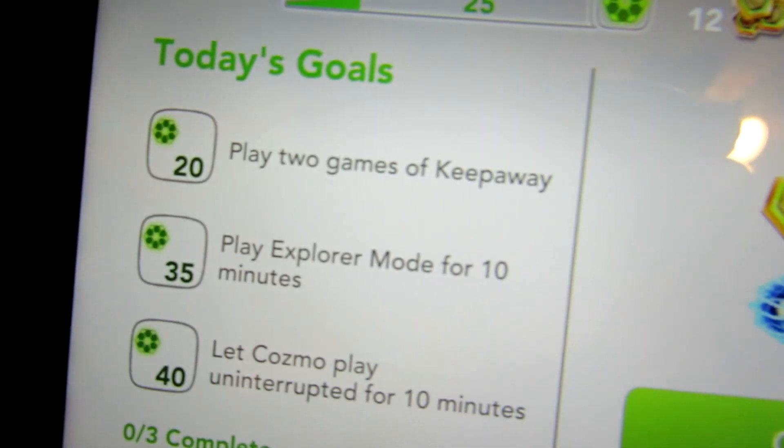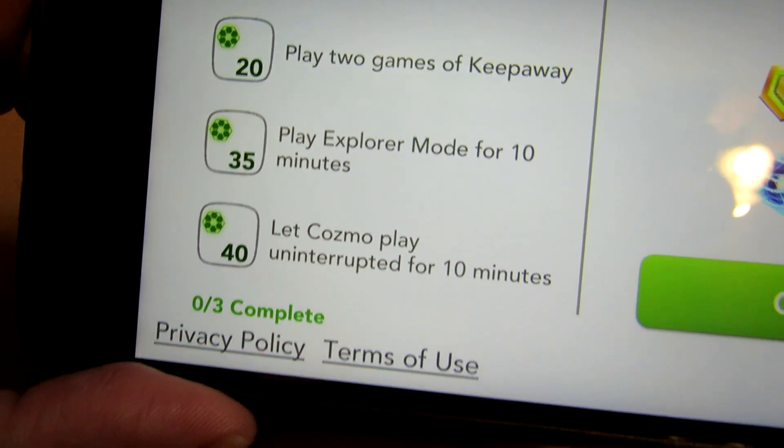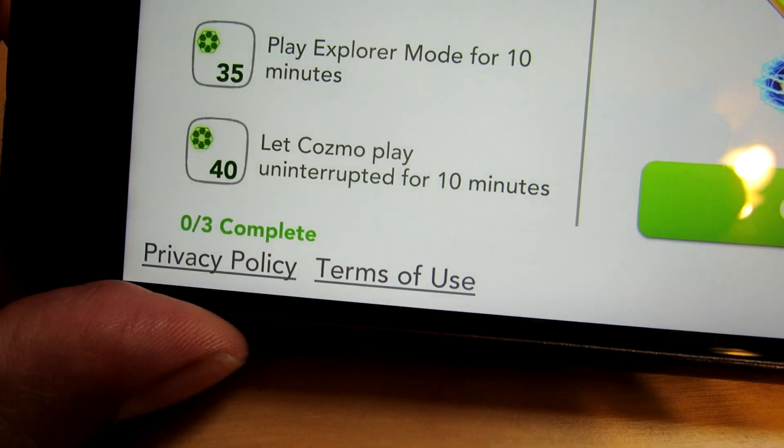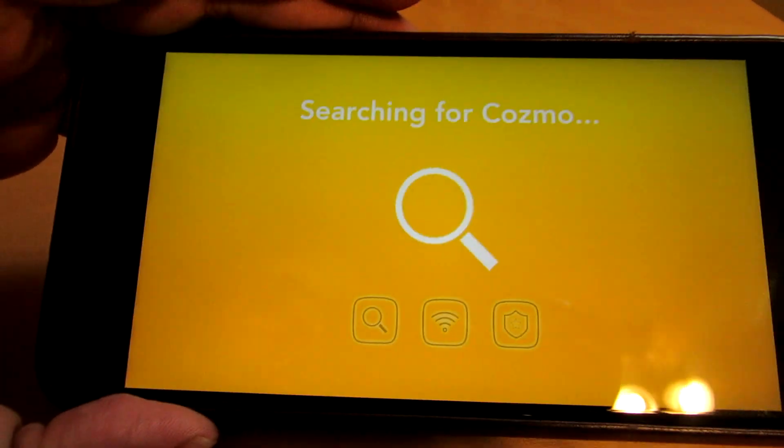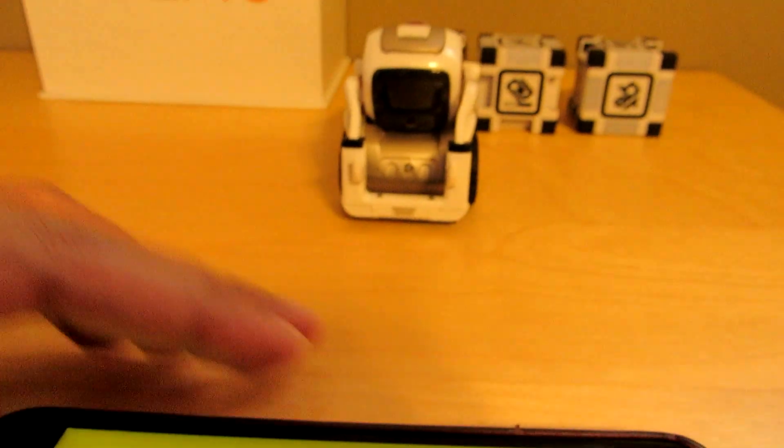So these are today's goals. It says to play two games of Keep Away, play Explorer Mode, and let Cosmo play uninterrupted for ten minutes. Each time you do that, he unlocks more things to do. So right now it's searching for him.